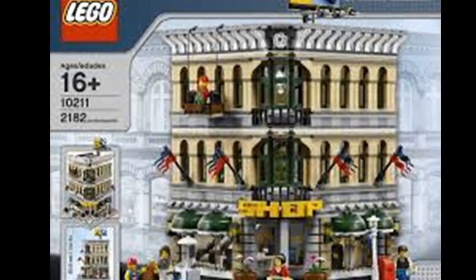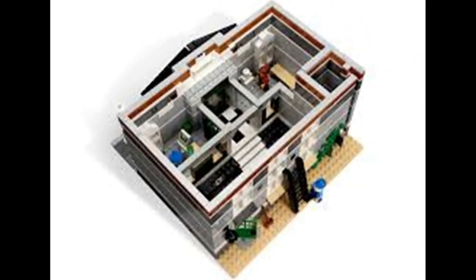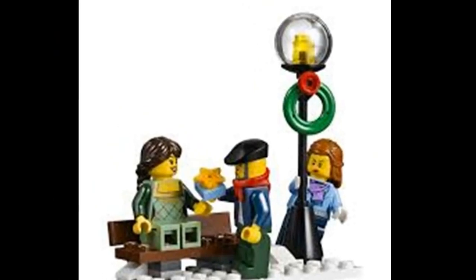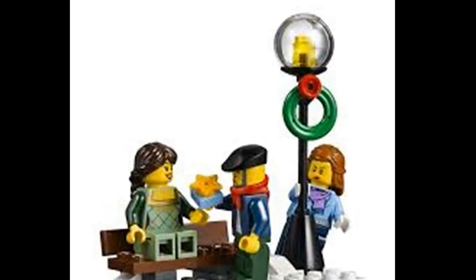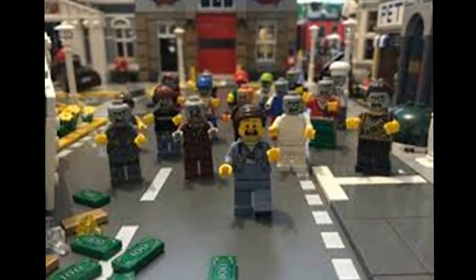The upper loft also features a bed and lamp. The townhouse features a ground floor with mailbox and mail, hat rack, couch, telephone, toilet, and access to a basement crawl space.